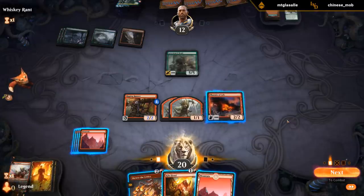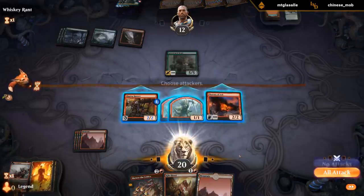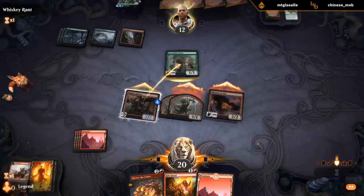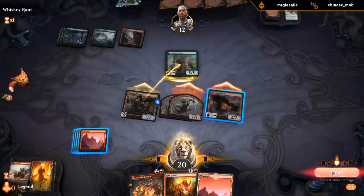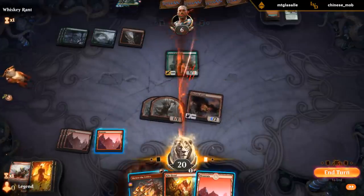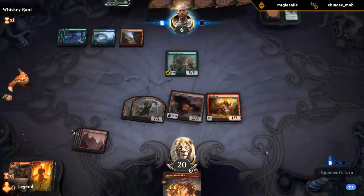Or I could play Kiln Fiend and next turn do the same. Skewer to Critics is a sorcery, so I can't use first strike plus Skewer to finish off the beast — I would've had to use it pre-combat. So if Phoenix survives we're okay; if they kill it, this could be tough.